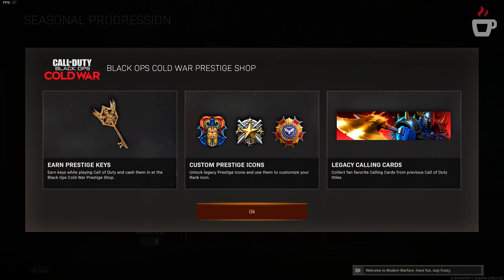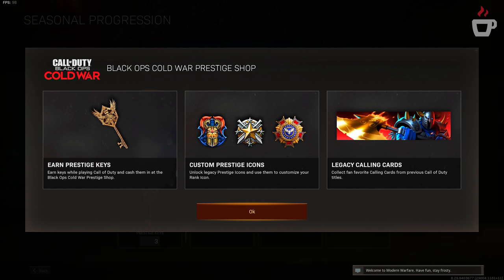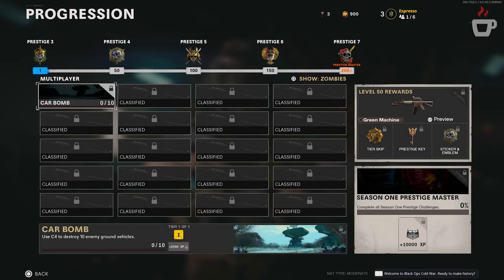Along with the new ranking system we have the prestige key system and the prestige shop, where you can redeem keys for prestige icons and blueprints. Seasonal challenges are also introduced — 20 challenges, one unlocked every 10 levels, each completion awarding a calling card. If all challenges are completed you'll get an additional seasonal mastery calling card. These exist for both MP and Zombies, so in total 40 — or 42 including those mastery calling cards — are available in the season.